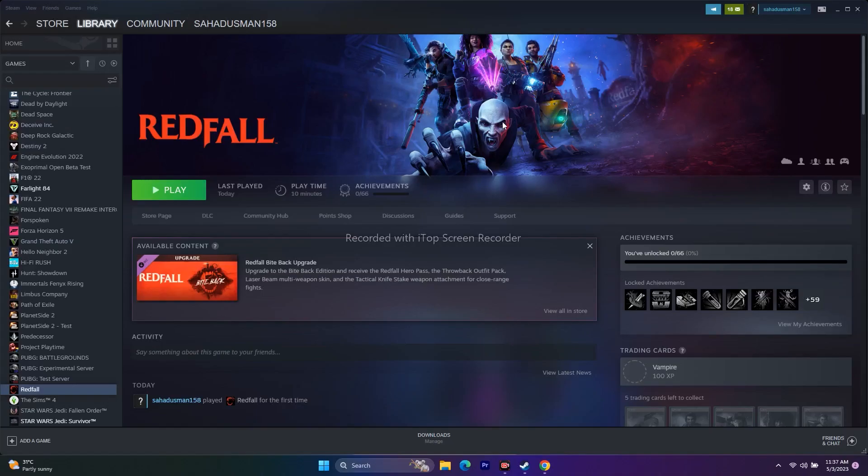Hello guys, welcome back to Good Share of Tips. In this video we're going to talk about how to fix Red File crashing at startup, not launching, freezing, stuttering, having low FPS, stuck on loading screen, Unreal Engine crash errors, and even black screen issues that are happening for many users. Let's dive into the workarounds.